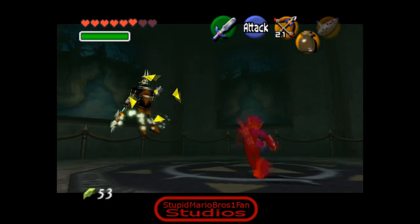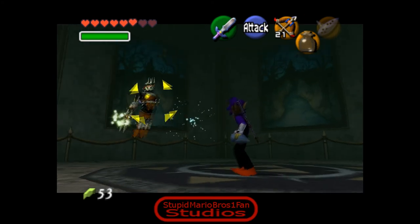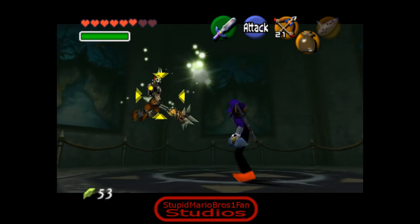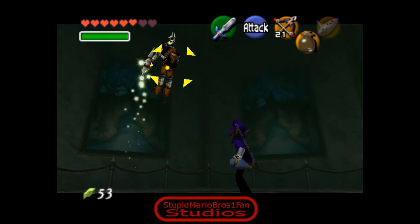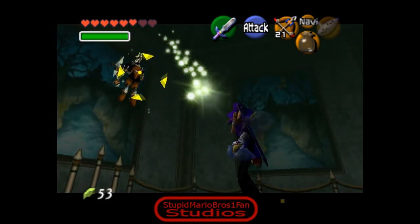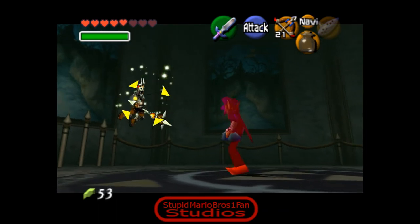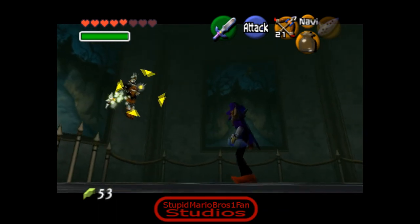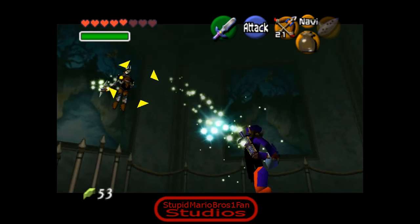Wrong button - pulled up my bow. Come on. Yeah, this is how you fight Ganon - the bottle. He doesn't normally do that the first time. I couldn't even hit him once.